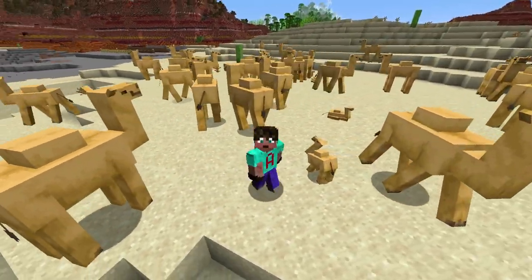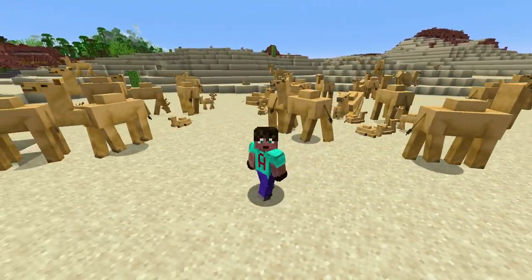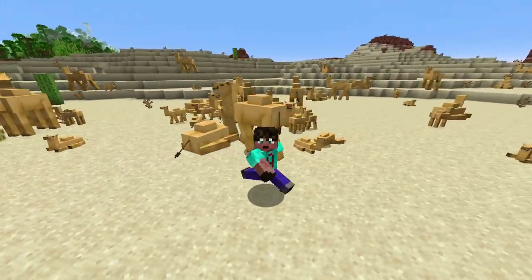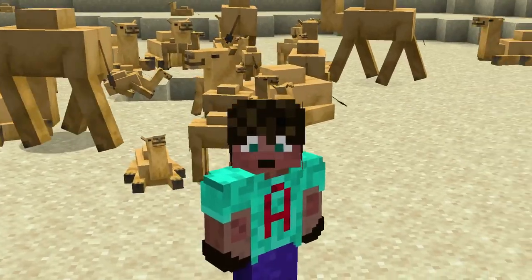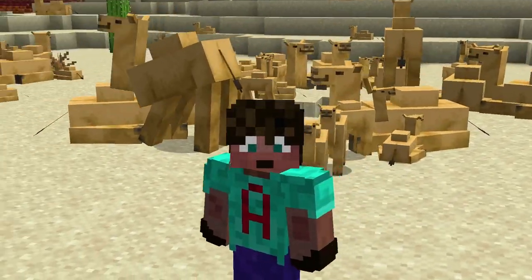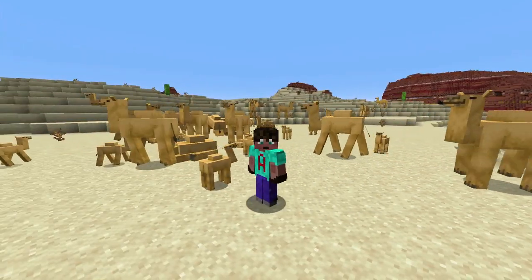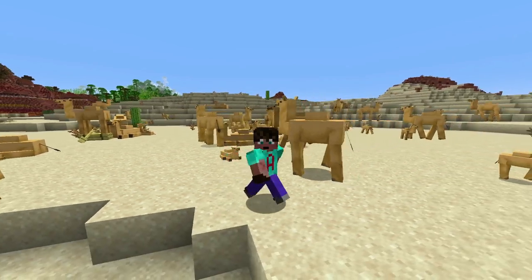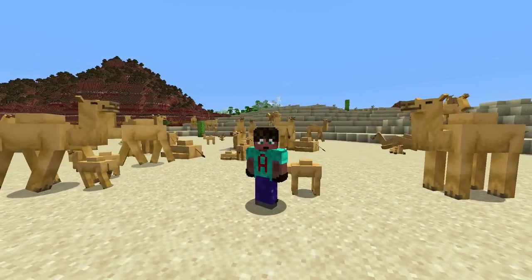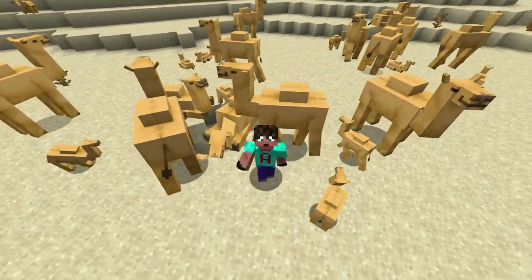So there you have 26 things — actually quite a lot more than 26 — that make this camel quite possibly the most OP mob in Minecraft. I like the growling, the wobbly ears, the fact they sit down. But some of these things are mental — zombies not being able to kill you when you're on them, jumping across big gaps, walking across walls. Remember, these are just the snapshots, so more features about the camel could come out later. If you know anything else about the camel that I've missed, let me know in the comments. I'll look forward to seeing you in another video — take it easy, bye.